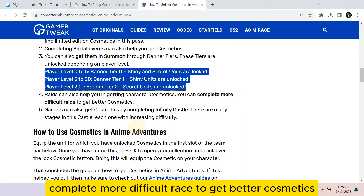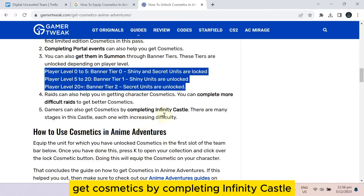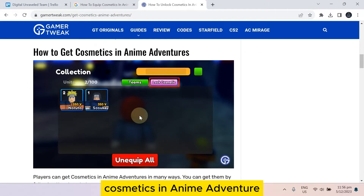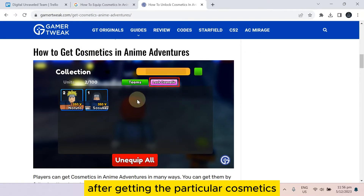Raids can also help you get character cosmetics, and you can complete more difficult raids to get better cosmetics. Gamers can also get cosmetics by completing Infinity Castle. These are the main ways to get cosmetics in Anime Adventures.